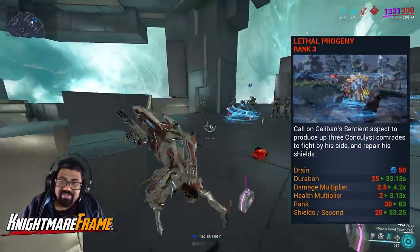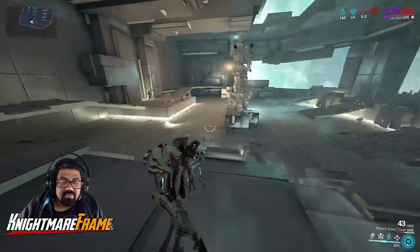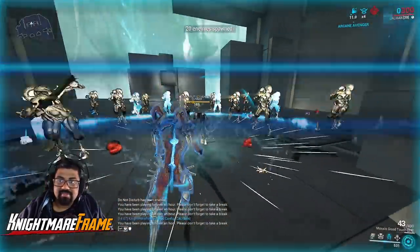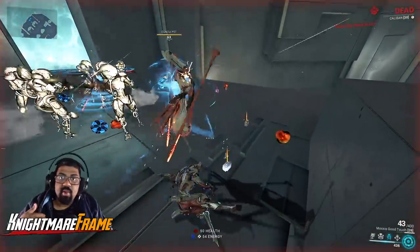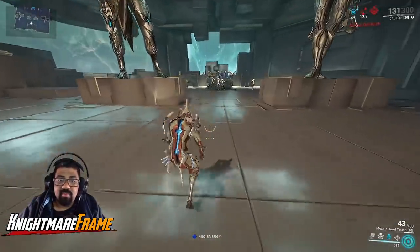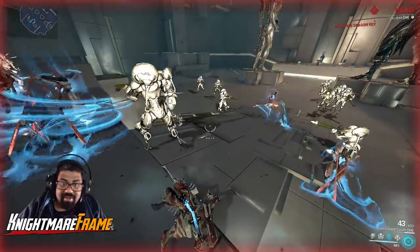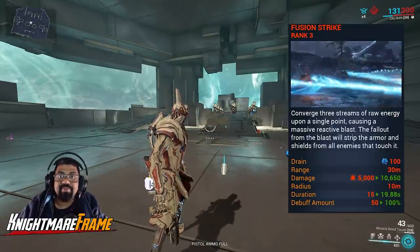His third ability summons sentient drones that replenish your shields — not by instantly regenerating them, but by making them recharge faster. Moving away will have them teleport to you. You cannot recast this ability until the duration has run out. The shield regen is not instantaneous like Pillage, Condemn, or using Brief Respite. So if your shields break and begin to recharge, the drones will increase the recharge rate — but other than that, they're not a reliable source to get your shields back.